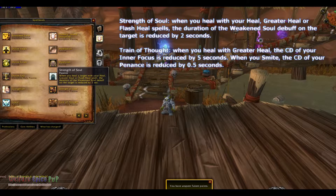Strength of Soul: when you heal with Heal, Greater Heal, or Flash Heal, the duration of Weakened Soul is reduced by 2 seconds.